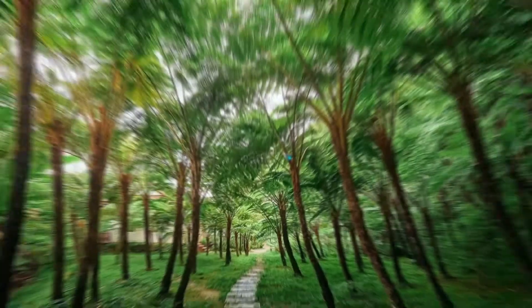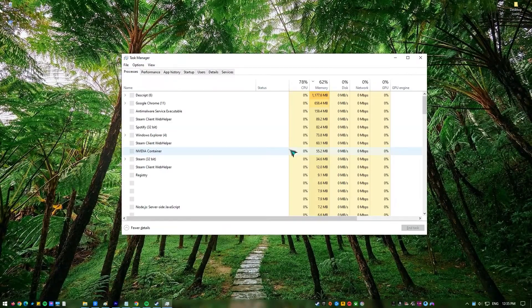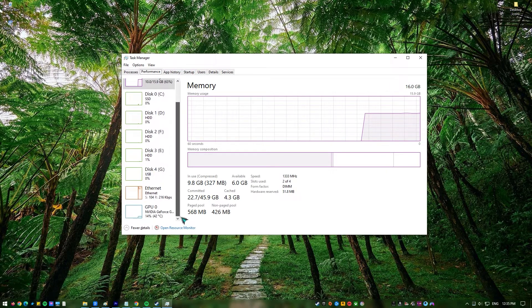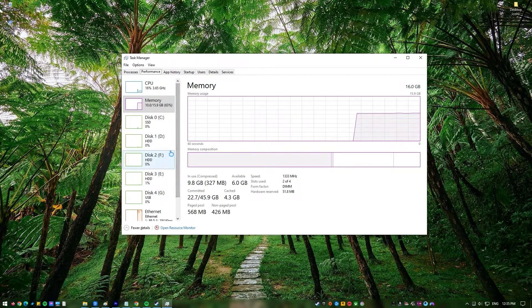Next, close other apps. With the Task Manager program, you can check to see if your PC is having trouble running. While the game is running, press CTRL + ALT + DEL to open Task Manager. Then look at the Performance tab to see if important resources like CPU, memory, and GPU are being used more than usual.